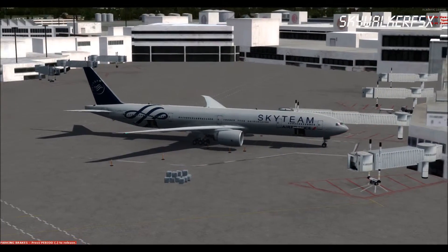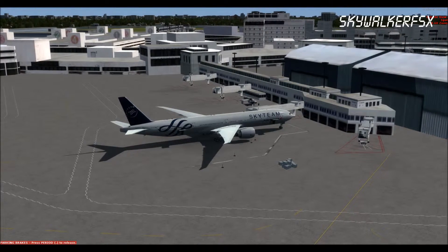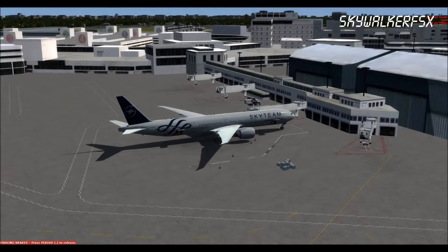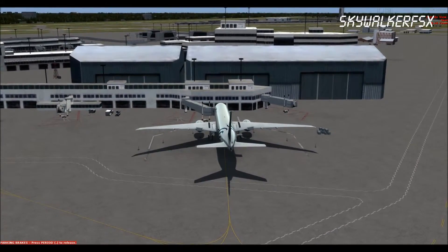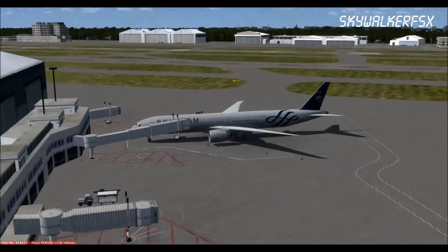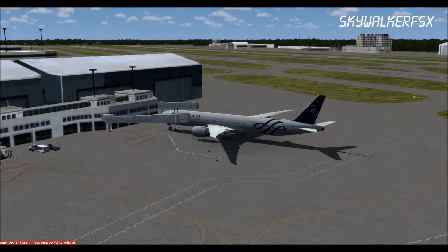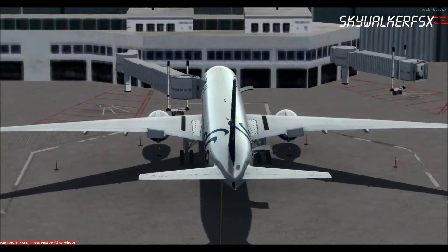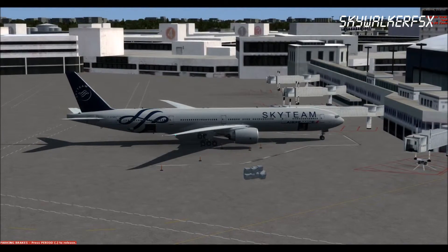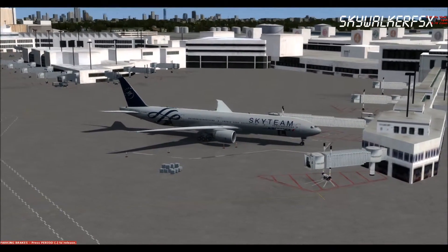I'm still using the G3258, very good indeed, with overclocking to 4 gigahertz. With this card, the GeForce GTX 750 Ti from MSI, it's a very awesome machine for Prepar3D version 2. As you can see, everything is in maximum and I don't have a drop of frames per second. If you calculate the prices with the specifications I have, you can build this machine for about $350.